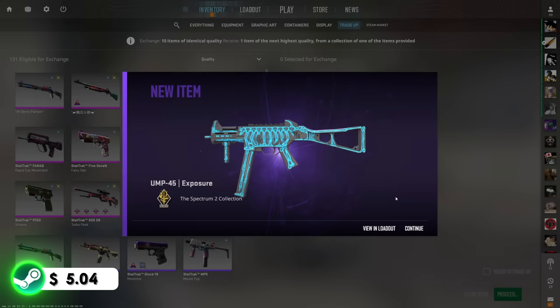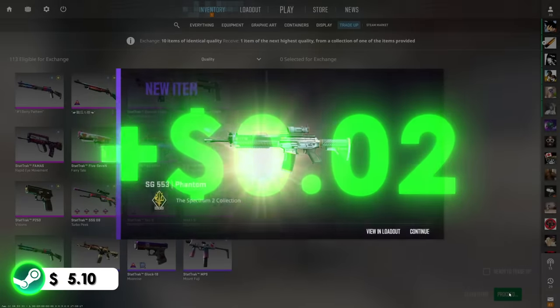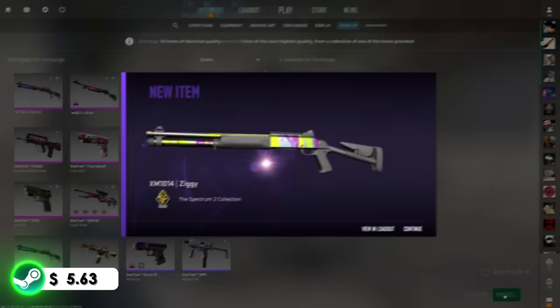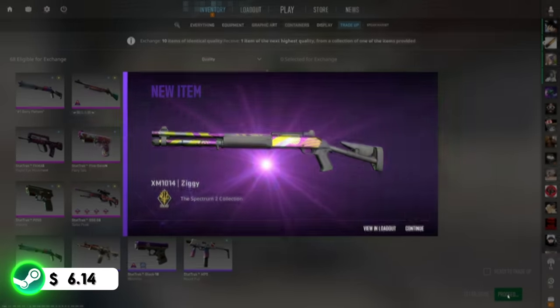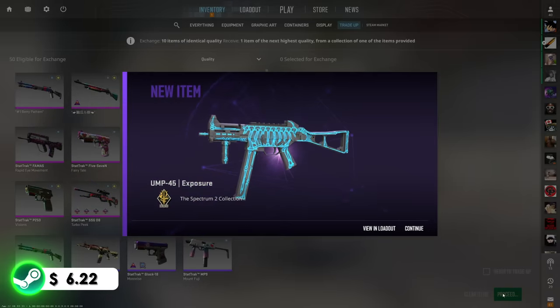We're probably just gonna do these until we have enough balance to do the next no-risk trade-up. No matter what the outcome is, we'll have enough for the next trade-up after this one. That's alright — Exposure — we'll take it.